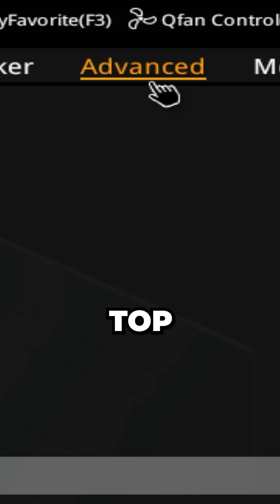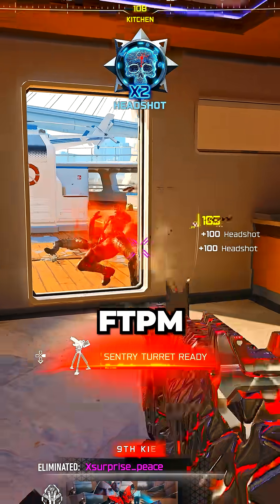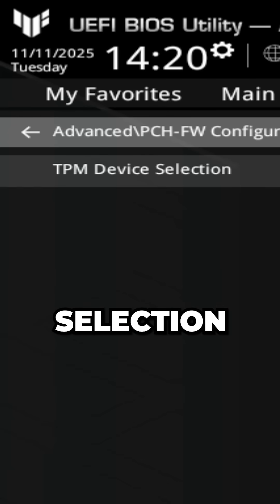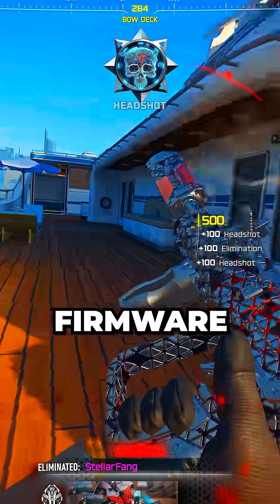Select Advanced from the top, then select PCH FW Configuration if you have an Intel CPU, or AMD FTPM Switch for an AMD CPU. For Intel, set TPM Device Selection to Enable Firmware TPM. For AMD, set Firmware TPM Switch to Enable Firmware TPM.